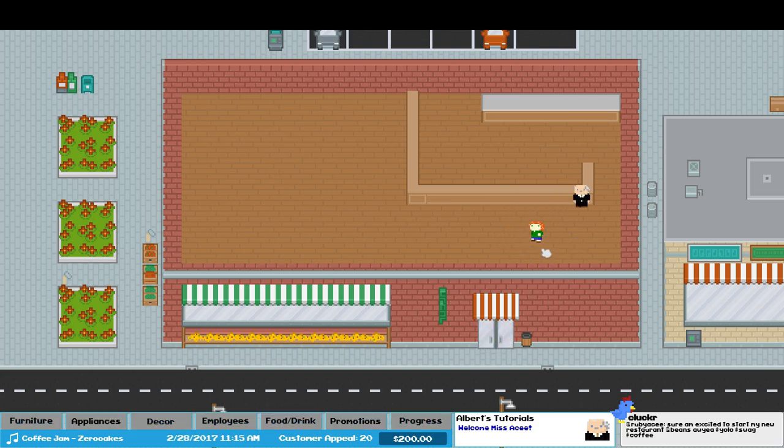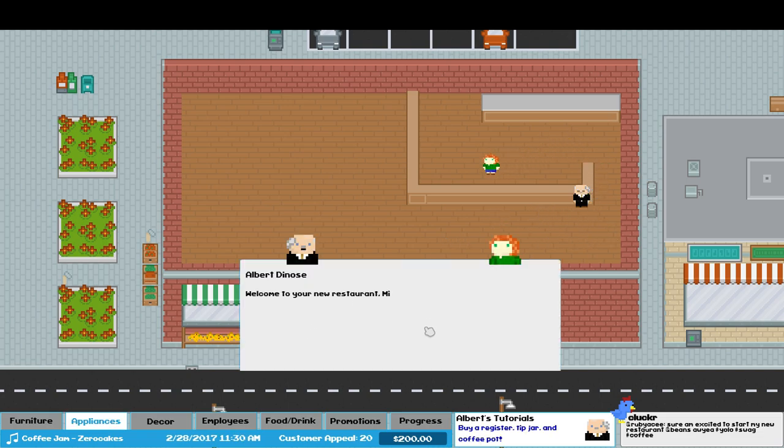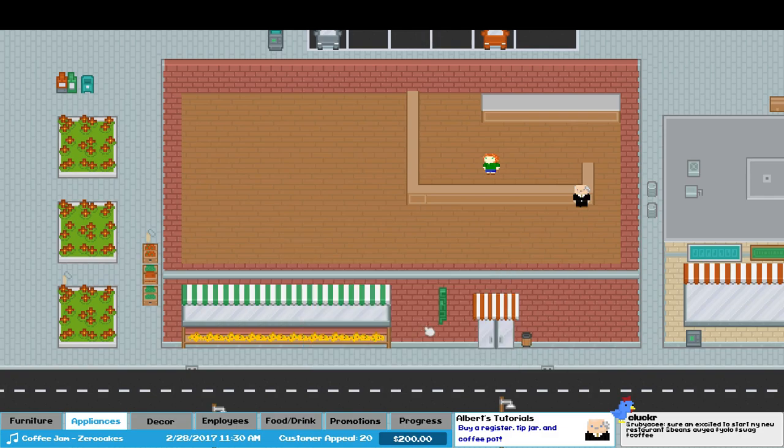Alright, let's coffee shop. First off, we need to build a coffee maker, a register, and a tip jar — very important. So we're going to throw in a cash register. Rotate with R. We're going to put it right here. There we go.